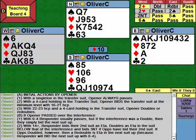If opener passed over the interference showing a singleton in the transfer suit: with 0-4, responder normally passes, but if the interference was a double, they bid the next suit up — it's too dangerous to pass when we know we've got a fit there, even if it's a 4-3 fit, it's better than a 4-1 fit. With 14-plus, responder bids their second suit as an ETA ask, or a natural forcing bid if not playing asking bids. If the interference was a double, a redouble by responder is an ETA ask in the next suit up — because bidding the next suit up would show 0-4.